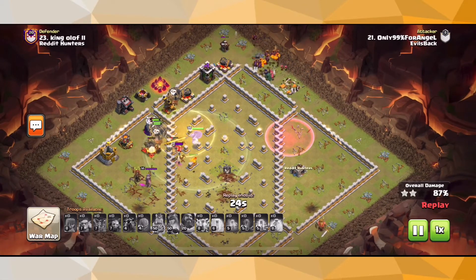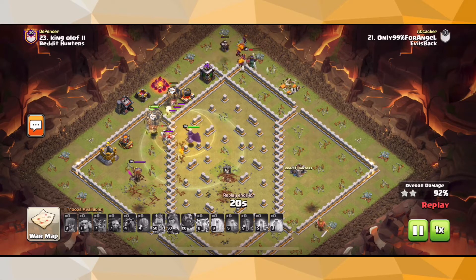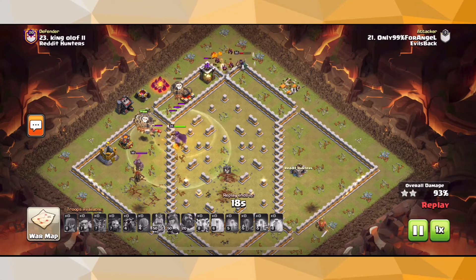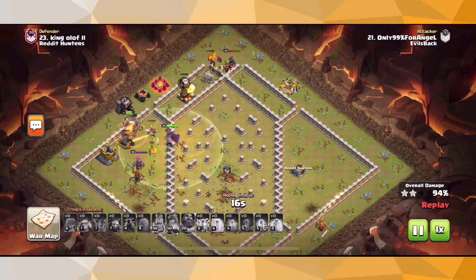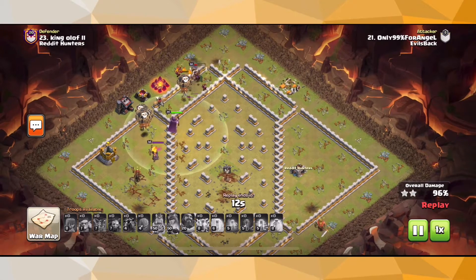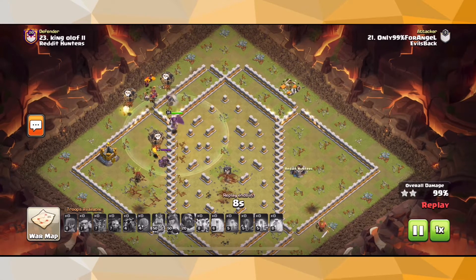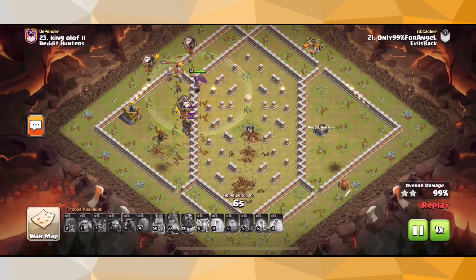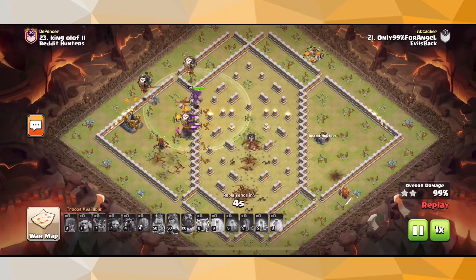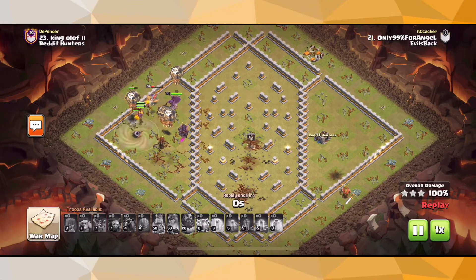We still have a lot of Clan Castle troops and a lot of Balloons remaining. And just like so, that is a very beautifully done triple. All the Balloons are going to clean up the last couple of defenses. Beautiful triple done by Only 99% for Angels Black — last couple of buildings go down and there you go.